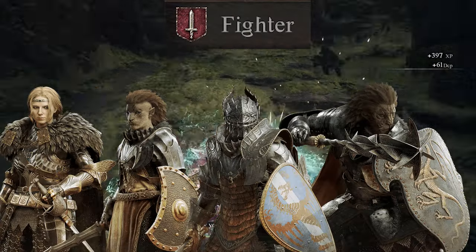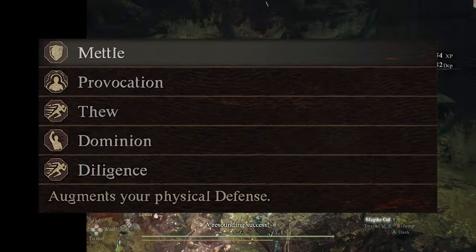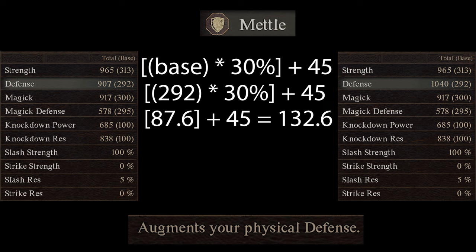Starting off with Fighter, one of the four basic classes, your first augment is unlocked at rank 2, which is Metal. This augments your physical defense. How Metal actually works is it takes 30% of your base defense and adds a flat 45 extra points. In my case, I have a base defense of 292. Take 30% of that and add 45 and you'll get an additional 132.6 defense.